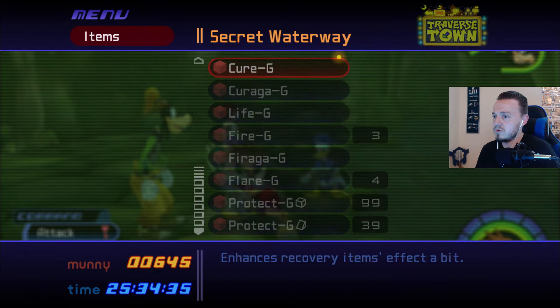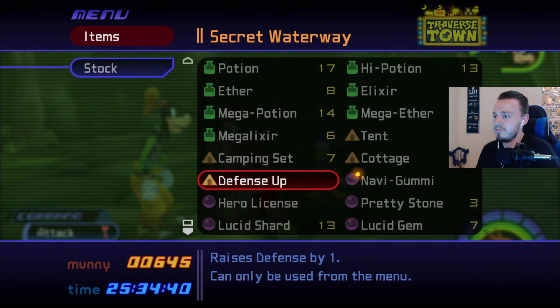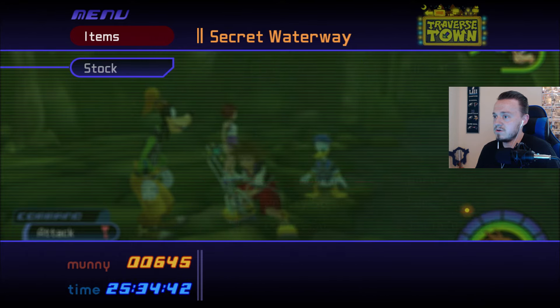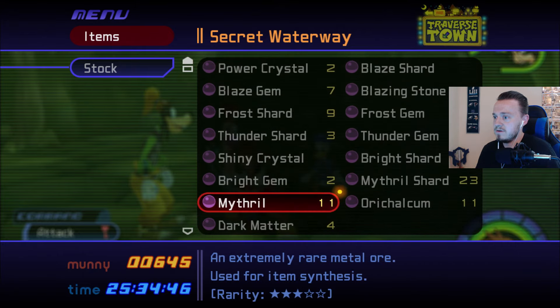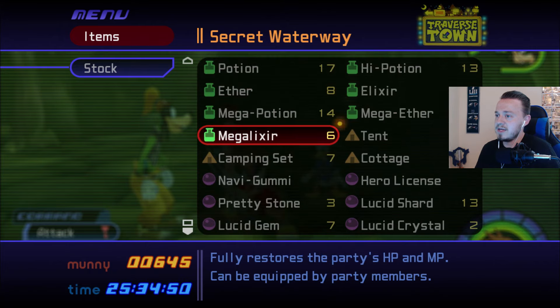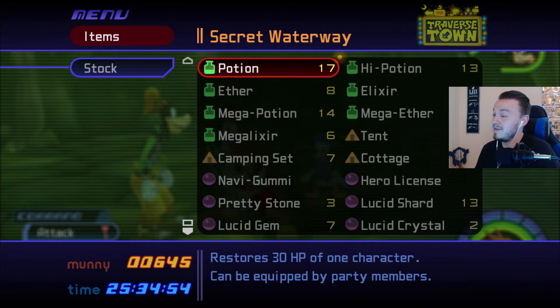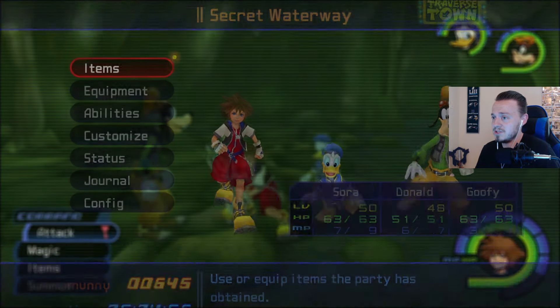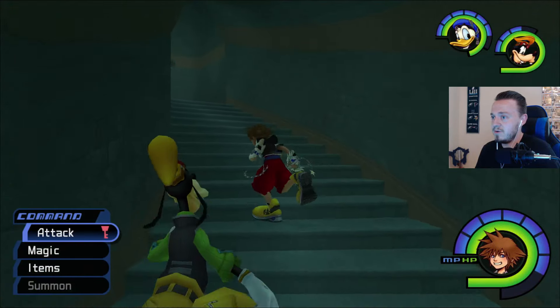Alright, let's check out our items really quick. Let's go to our stock. So we've got two Defense Up — I'm going to use that on Sora. And then we have all these items: 6 Mega Elixirs, 14 Mega Potions, 10 Mega Aethers, 7 Elixirs, 8 Aethers, 17 Potions, and 13 High Potions. So I guess for now we can head back.